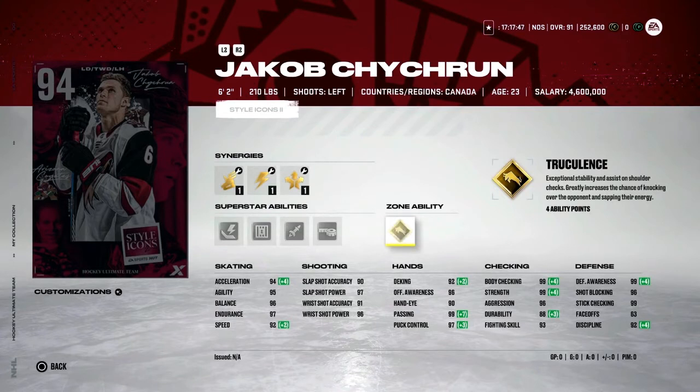It takes 4 ability points for Truculence. I really badly want this card. He's a left-handed D-Man — those are usually a lot easier to find, there are more left-handed than right-handed D-Men. So you'll probably find better options at some point, but for now this is a great rental to have.